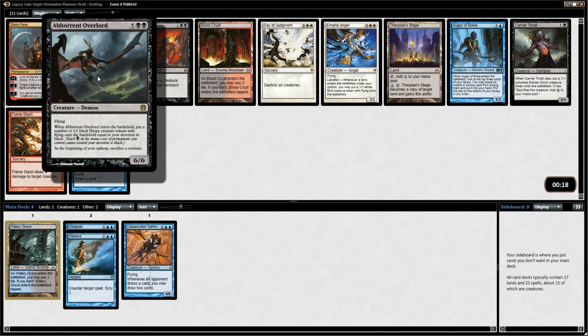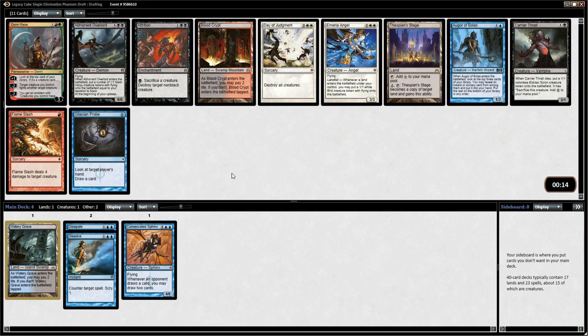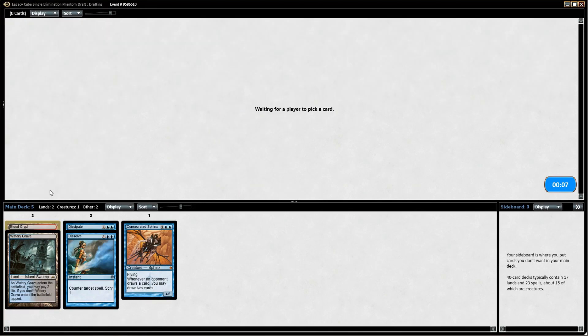There are some black cards but they're not particularly interesting. I don't like Aberrant Overlord — you have to be very heavy black for it to be useful. Carrier Thrall I don't really know why it's in this cube. Attrition can be good but again you need to be heavier black. I think here I just take Blood Crypt, which lets me take some very powerful red spells if I want.